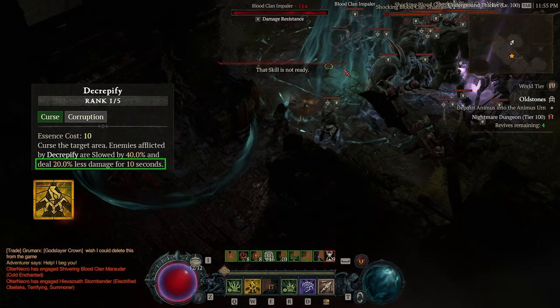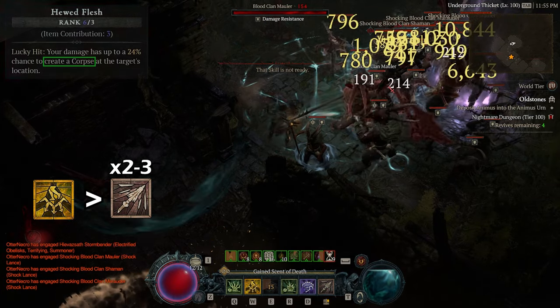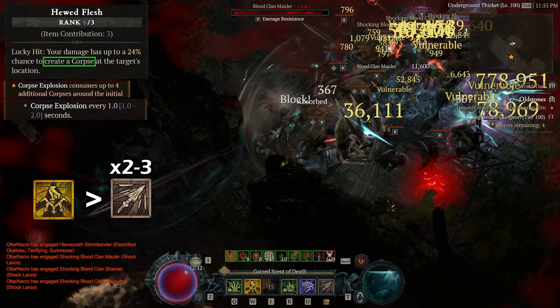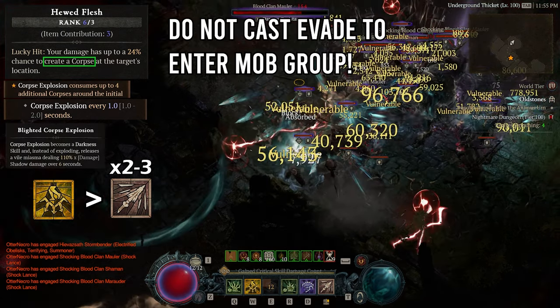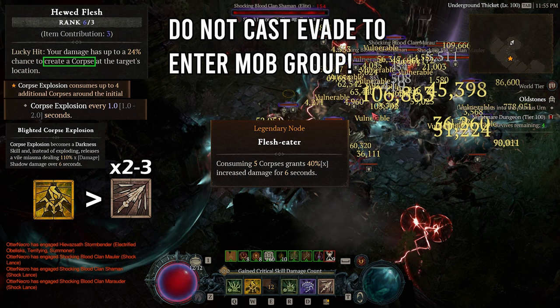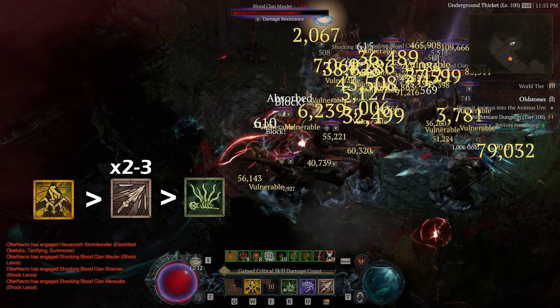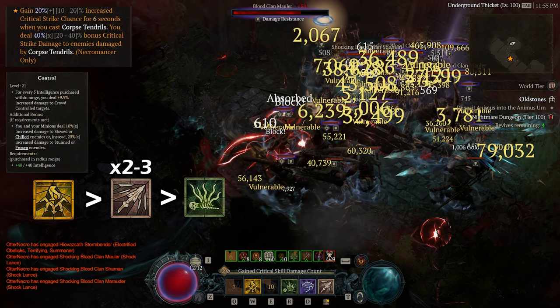First, we cast Decrepify to apply some damage reduction as we're about to run into the group and need some defense. Second, we cast 2-3 Bone Spears. This will create corpses on the ground for our Black River and Sacrilegious Ring combo to explode and spew Miasma on the ground. This in turn creates more corpses for our Flesh Eater to become permanently online, as well as gives us a target corpse to cast Corpse Tendrils. Third, we cast Corpse Tendrils on the mob group. This will take 2 seconds to pop, pull everything in on top of each other, and lock them down into a position for 3 seconds. It also activates our Grasping Veins aspect and Control Glyph.